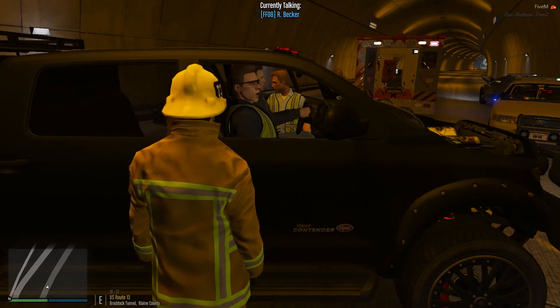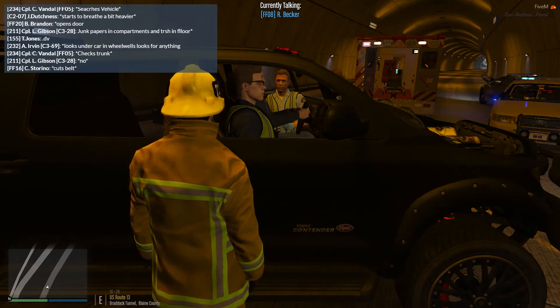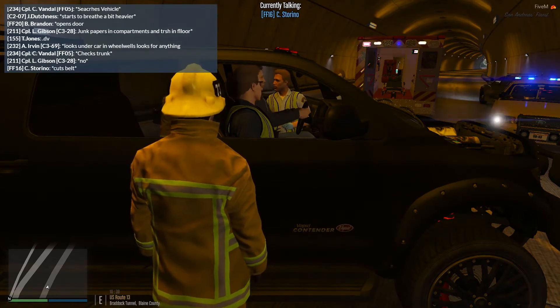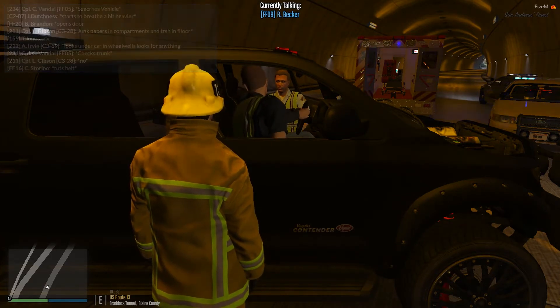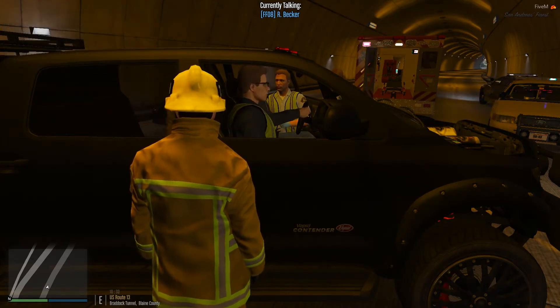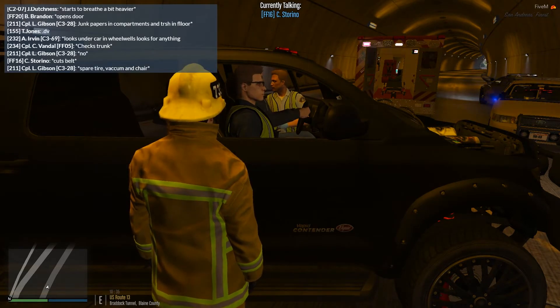There we go. Alright, now Storino, go ahead and pull the lever, and Brandon, make sure you have a firm hold on that seat and then start to pull it down slowly. Okay. Go. Alright, I've got pictures of the vehicle.